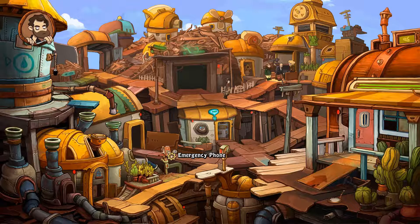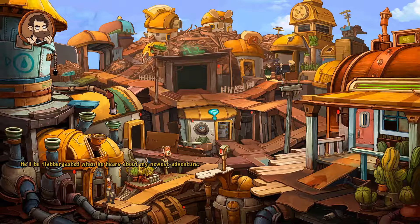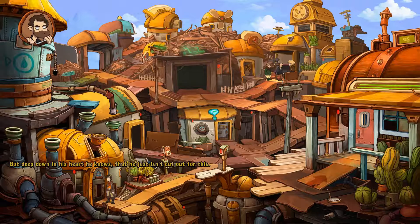Emergency phone - that sounds cool. This is Wenzel's house. He'll be flabbergasted when he hears about my newest adventure. I bet he'll be pretty disgruntled because he decided not to come with me. He'll start shaking and get crying fits - 'Why am I not as cool and daring as you, Rufus?' But deep down in his heart he knows he just isn't cut out for this. He'll get seriously depressed. Oh boy, I really hope he's home. Wenzel!